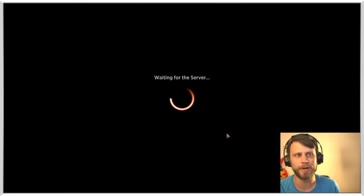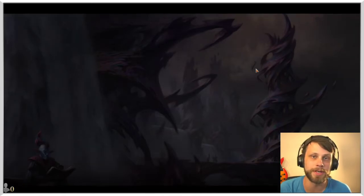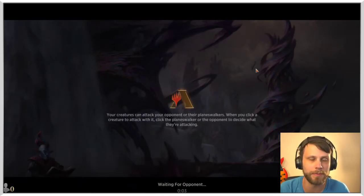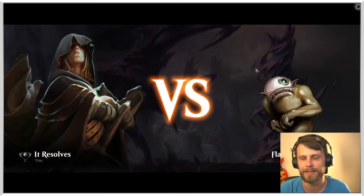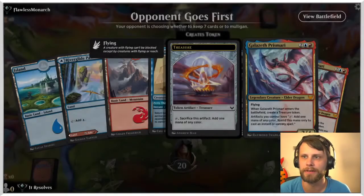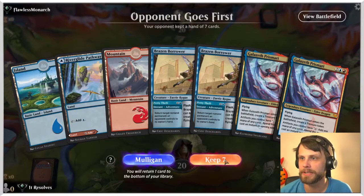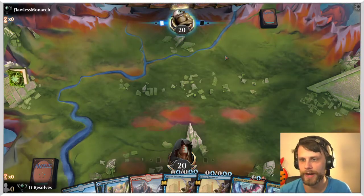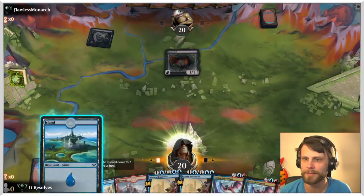We are only at 11 minutes as well, we're doing pretty well on time — we may get a fifth game in. This has been a very fun deck already. I do encourage you to try this one out. The Prismari builds seem to be my favorite from Strixhaven, which was a bit of a surprise — I've always loved Blue-Red, but I really thought the Witherbloom decks were going to pique my interest a bit more than they have. Not that they're bad by any means, but I definitely thought I would get more out of them.